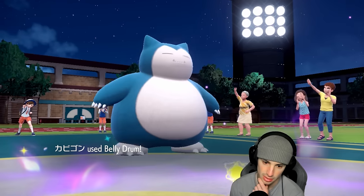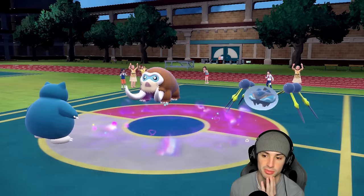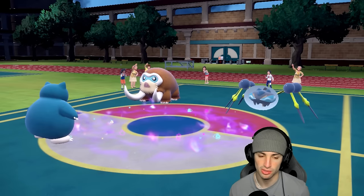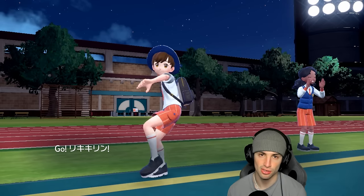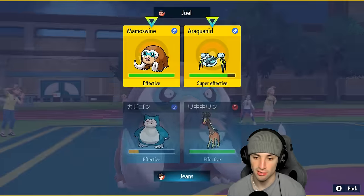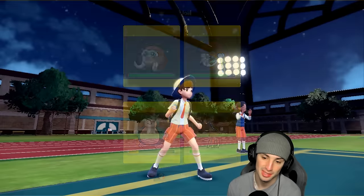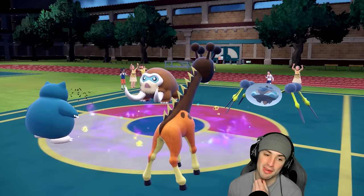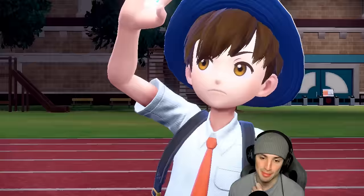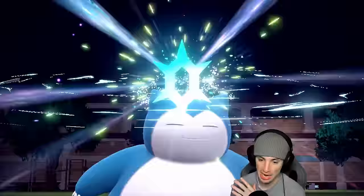Leech Life is going to thrive out here, picking up a KO on Indeedee, but I do get to set up Belly Drum. I don't get Trick Room off but that's okay — Rocky Helmet and the Kusap Berry will really help. I've got Farigiraf to set up Trick Room as well. So the Belly Drum is set up; they're probably thinking they outspeed Snorlax, not knowing I've got the Kusap Berry ready. I'm going to go Rock Slide and pop Trick Room.